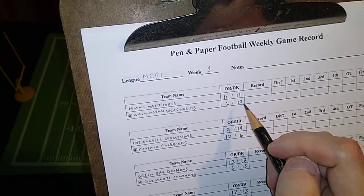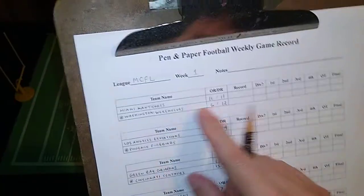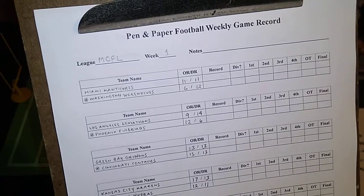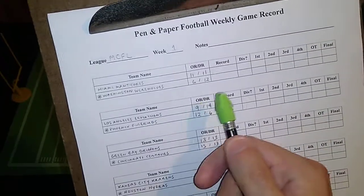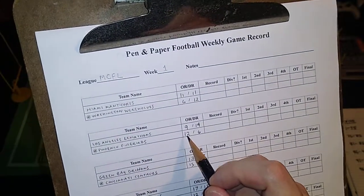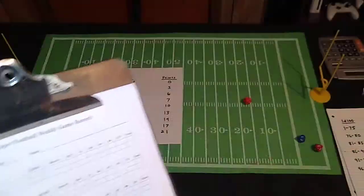That means Miami would subtract one from all their dice rolls to simulate that Washington's defense is slightly better on paper than Miami's offense, but only slightly. At the same time, Washington's offensive rating is only six and Miami's defensive rating is 11, so Washington would have to subtract five from all their dice rolls — making it terribly difficult for Washington to score. The Leviathans have a nine offensive rating and the Firebirds have a six defensive rating, so the Leviathans will add plus three to all their dice rolls. Phoenix has a 12 offensive rating but Los Angeles has a 14 defensive rating, so Phoenix subtracts two.